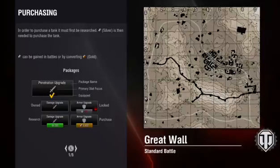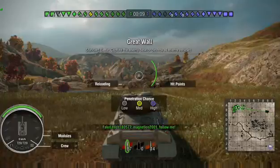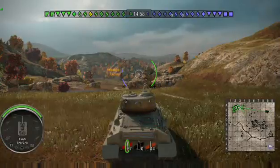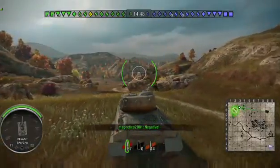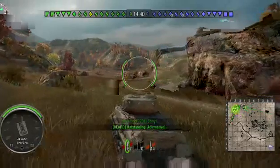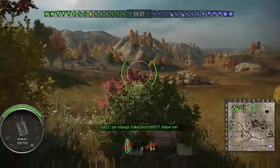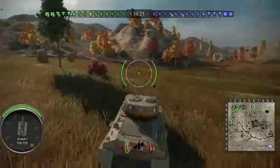At the moment the T-50-2 is on sale. Let's compare it with the M24 Chaffee. The Chaffee is one tier lower than the T-50-2 but has a higher speed limit. The Chaffee has a reverse speed of 40 kilometers per hour, while the T-50-2 has a reverse speed of 72 kilometers per hour — so the T-50-2 is significantly faster in reverse.